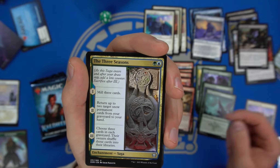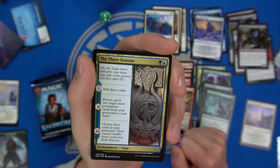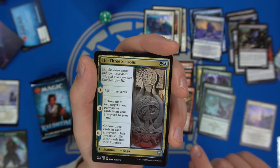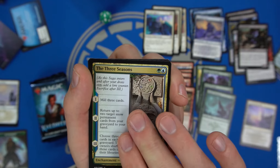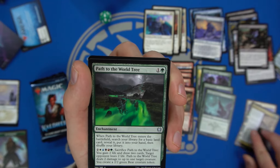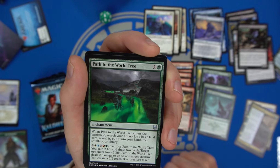Three Seasons works with a snow archetype if you mill your snow permanents you can get them back. It can also choose three cards in a graveyard and shuffle them back into their owner's library. Interesting card, though you have to be dedicated to it. Path to the World Tree — enter battlefield, search your library for basically a land and put it in your hand for two mana.